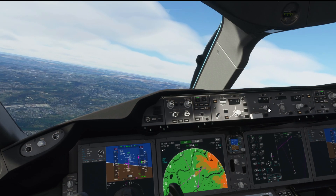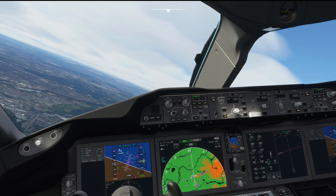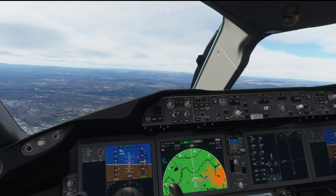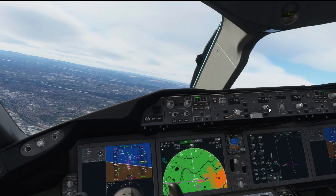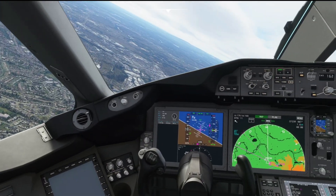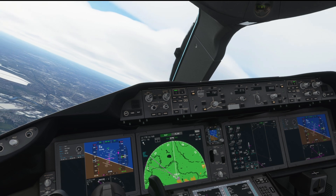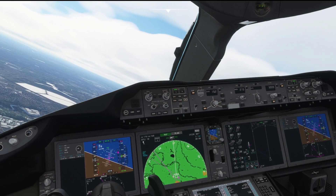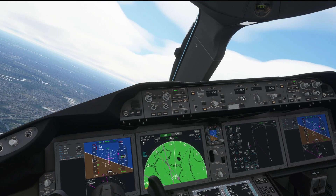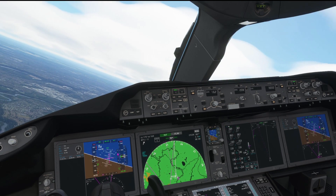And we can start to turn to intercept the ILS. Flaps 20. We're going to try and intercept at around 30 degrees. There's the runway right off in the distance. I've slightly overshot this, but not too bad — we're under the glideslope so it's still okay, we can manage. Bringing the airplane round. It's always a little bit more difficult when you're recording at the same time.